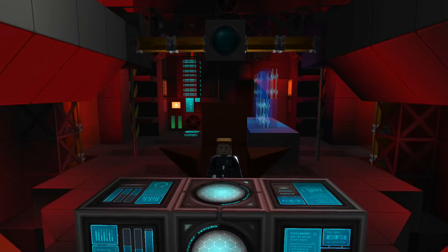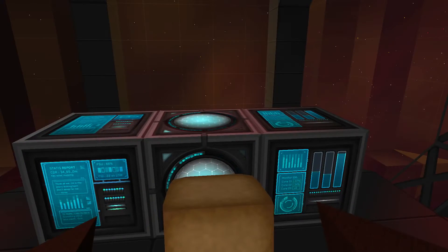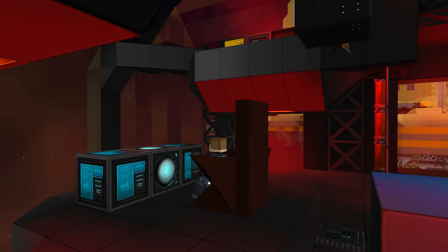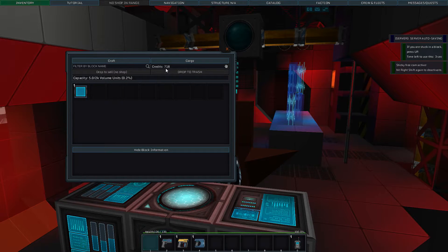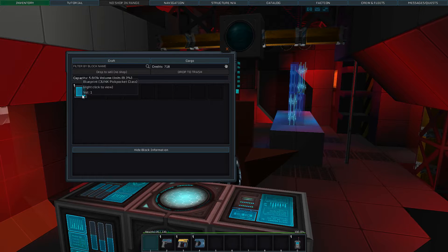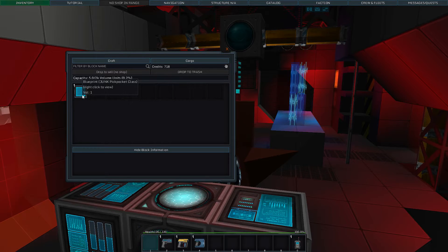Ahoy salty dogs, welcome back to StarMade on the Star Squadron server. My name is Lens Cap and today we are trying to resolve an issue. If we look in my inventory, 718 credits — that's a problem — because I have this beautiful blueprint for the Pickpocket class, which is my new salvager. I really wanted to start this episode by spawning it in and showing it off, but I can't. I'm broke.